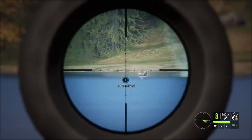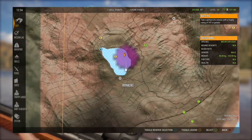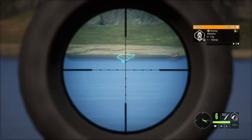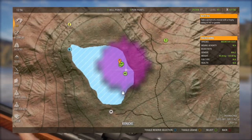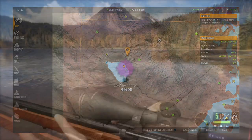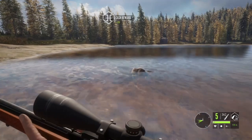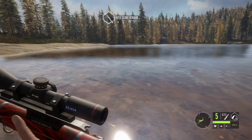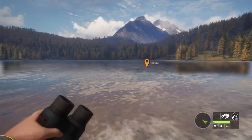I'm going to take a few ducks down to show you the full extent of hunting pressure. That is three tier hunting pressure with killing three animals — my need zone is still intact. That is the most you can kill: three animals before you delete your need zone. When you kill that fourth animal, the need zone is now gone. So be very careful to only kill three animals within a need zone. However, if you hunt using a tripod or a tree stand or any hunting structure, you can kill 16 animals before you delete your need zones. If you do end up deleting your need zones, those animals are not gone — that need zone will appear somewhere else on your map.